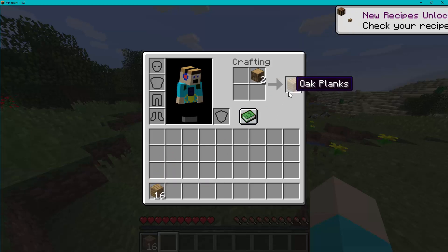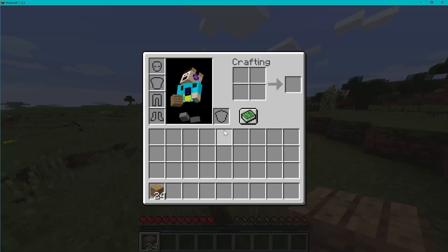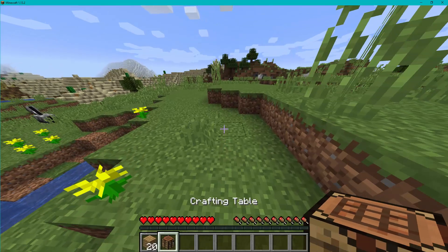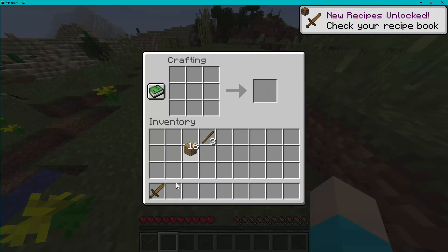Now it's time to get the planks crafting, and then we need a crafting table. This time, instead of a pickaxe first, we're going to use a sword first. So we're going to place one stick and two wooden planks on top. There we go — our first wooden sword.